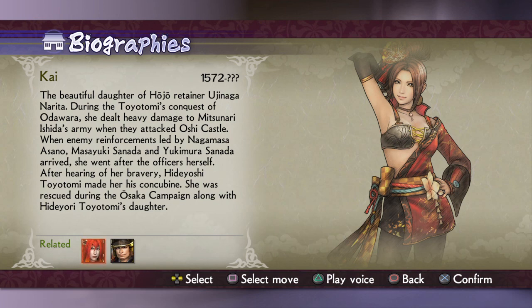Just imagine: Mitsunari returns to Hideyoshi saying 'This Kai chick humiliated me!' and Hideyoshi responds 'Let me see... she's kind of cute and really brave — I feel something I never felt before.' Historically, she was rescued during the Osaka campaign along with Hideyoshi Toyotomi's daughter.